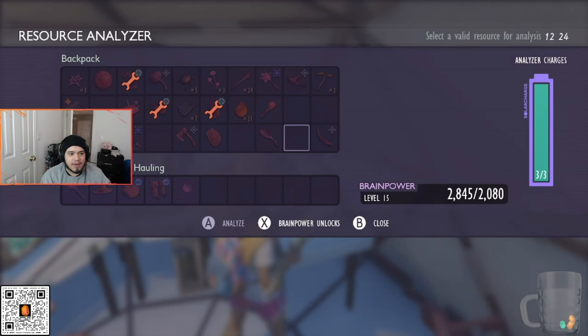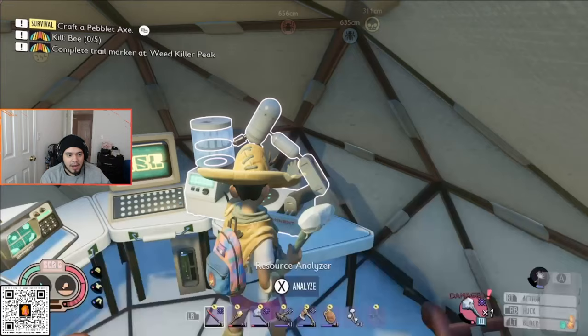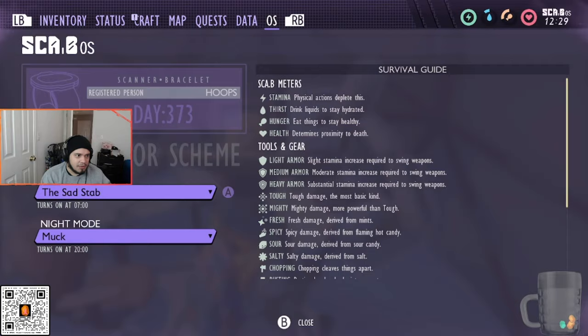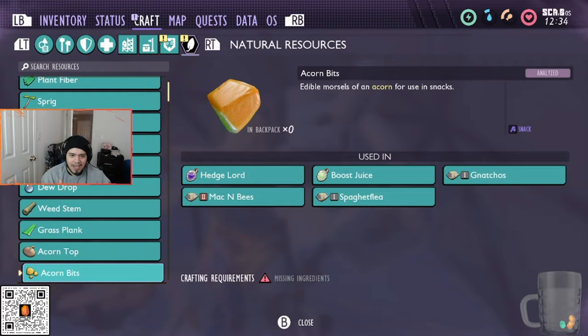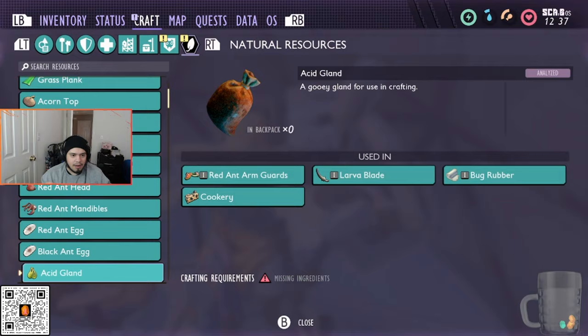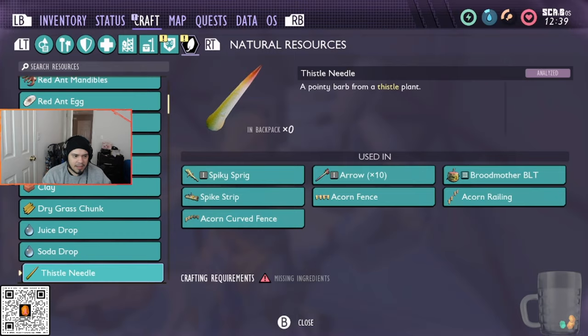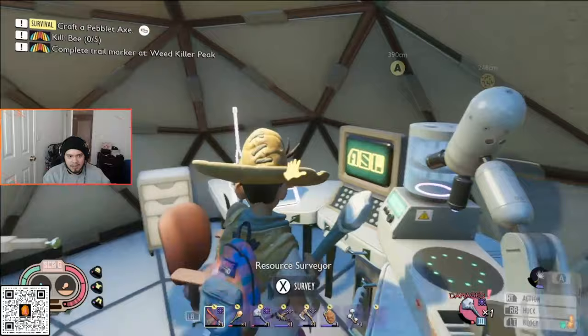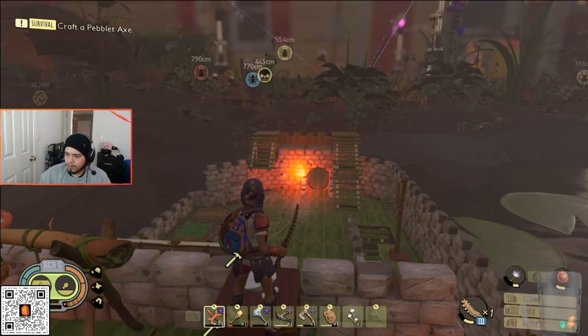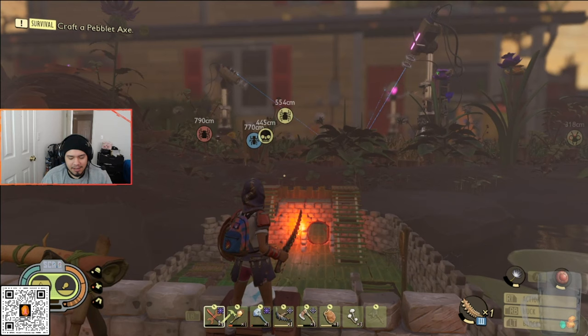I'd also recommend analyzing everything you can, since that gives you more raw science and more brain power to unlock your stuff. There are still some question marks I haven't fully unlocked, so I don't think you have to analyze absolutely everything, but it helps get you more raw science. Those remaining question marks might mean more content is being added to the game eventually — so scan everything you can just to be safe.